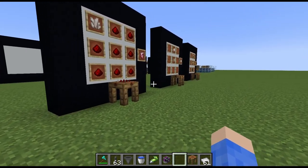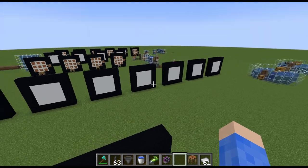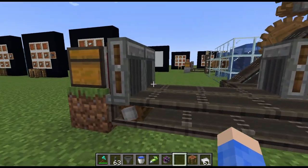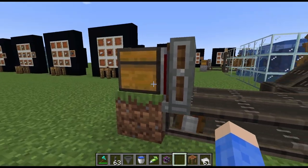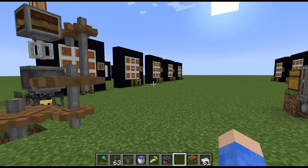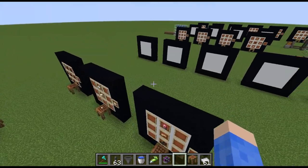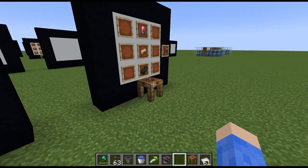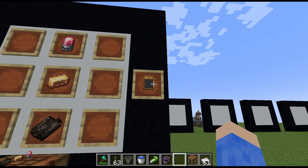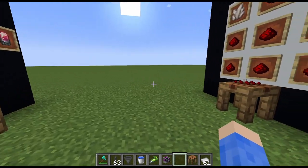We already made the andesite funnels and they're really cool because they allow you to drop stuff, take stuff out of a chest, put stuff into chests, etc. But there is a better version. Now that we have brass, we are going to get to making a brass funnel. Brass funnels and brass parts are more versatile.